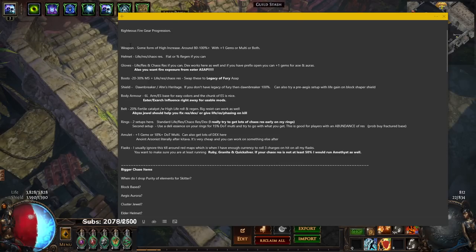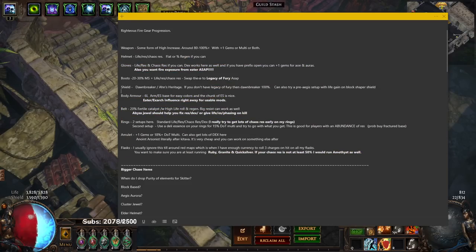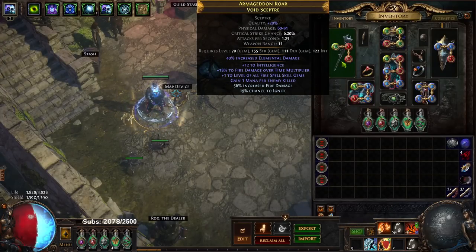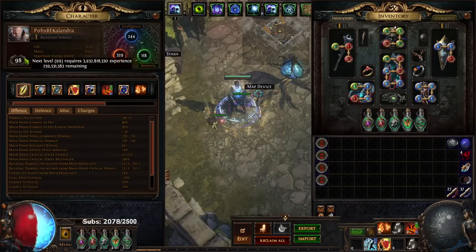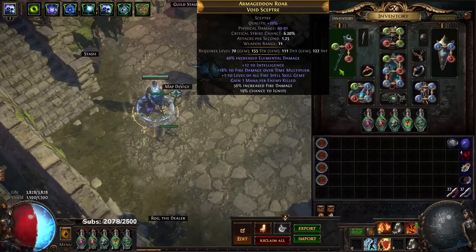This is for white maps and yellow maps right now. This does not apply to SSF — it's specifically for trade league. For your weapon, you want some form of high increased fire damage around 80 to 100 percent, with plus one gems or with fire multi. For example, my weapon has 40 percent elite base with 56 percent fire base, putting me at 96 percent. I've got 18 fire multi, plus one gems, and a little chance to ignite. This weapon is more than good — I'm literally level 98 and have done all content including the Feared with it.